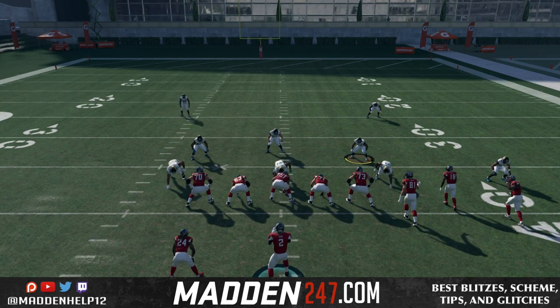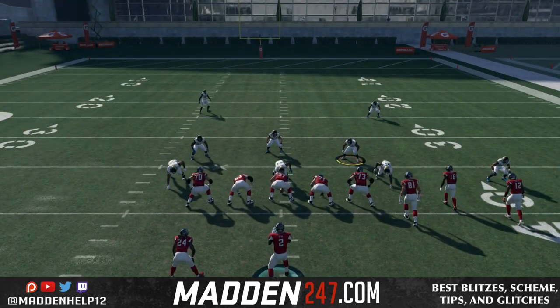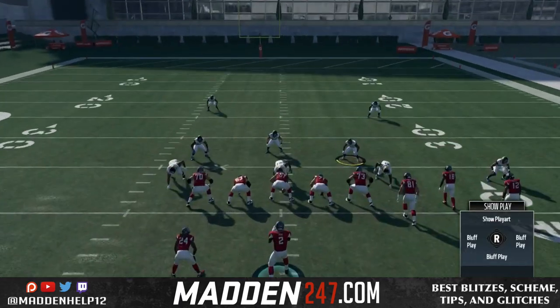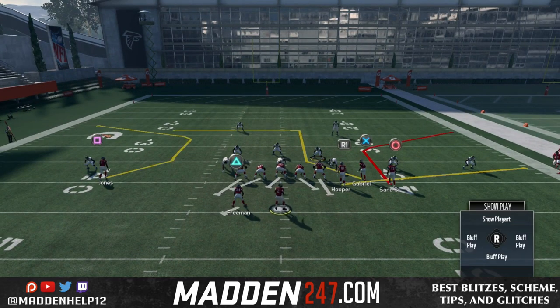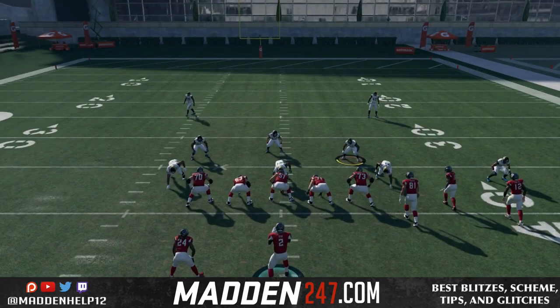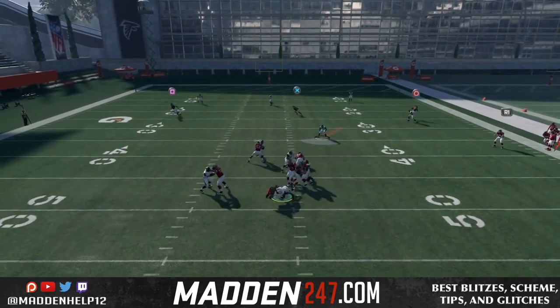Now, the blitz is on the opposite side — you see the Nickelback is on the right side. The way we're going to block this time is we're going to actually block the running back and then slide our line to the left. What that's going to do is make the running back shoot over to the right and pick up the blitzing Nickelback. You don't have to ID the mic, but you can if you like. Watch how the running back shoots all the way over and picks up that Nickel blitzer.